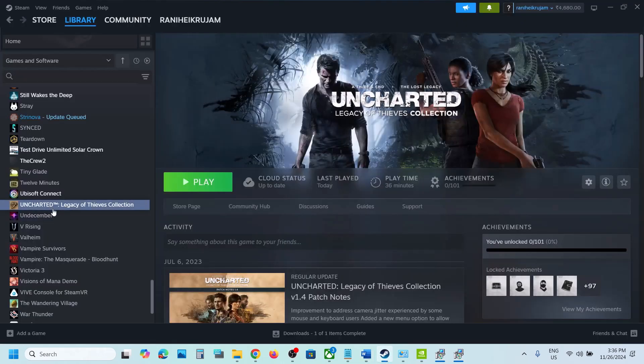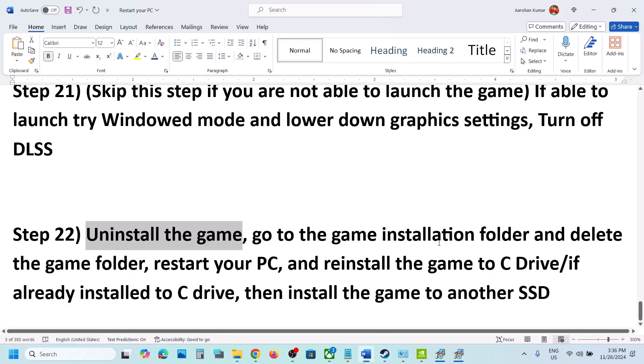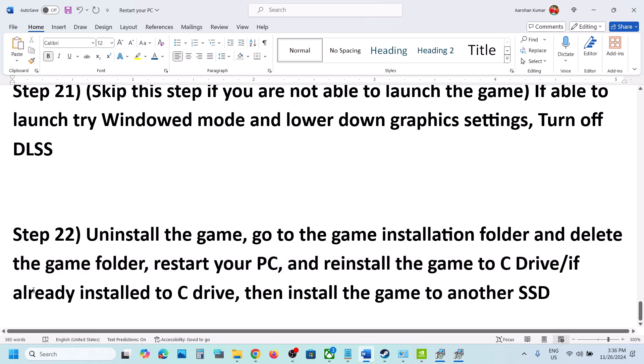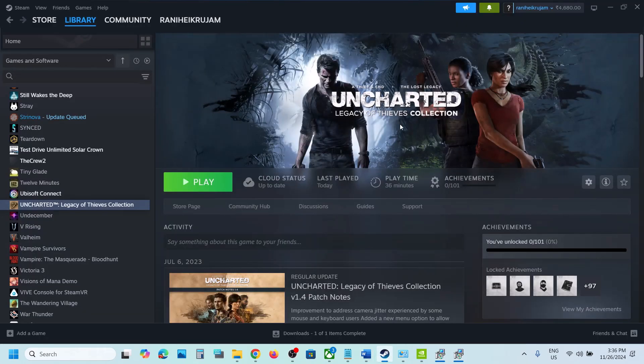The last step is to uninstall and reinstall the game to a different drive. After uninstalling, go to the game installation folder and delete the remaining game folder, then restart your computer. If the game was on D drive or an external drive, try installing it to the C drive. If it was already on C drive, try installing to another SSD. One of the steps in this video should help you run the game successfully.